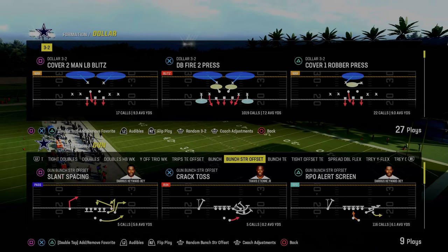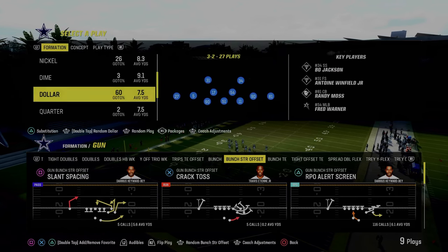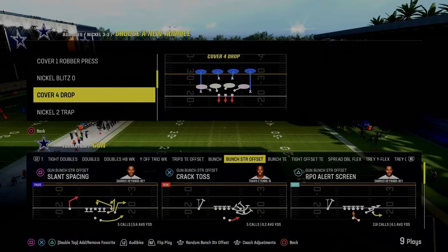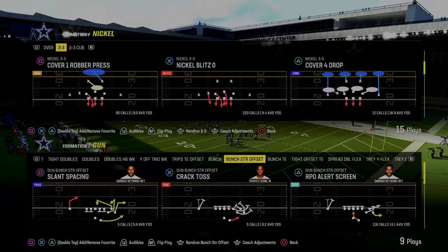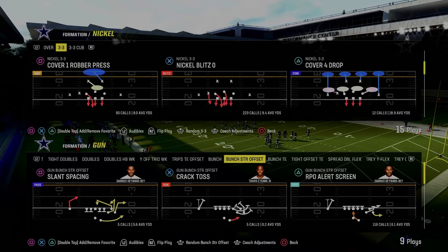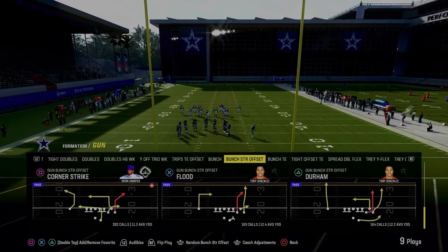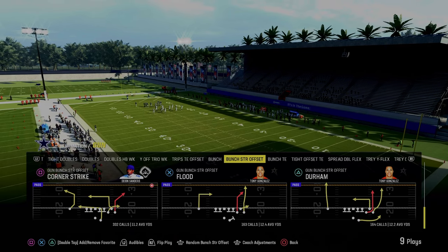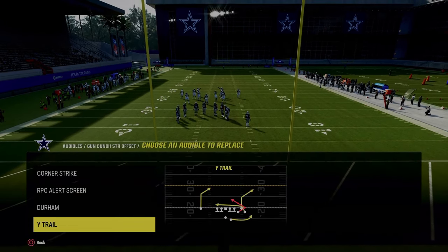The cool part about bunch strong offset is you can run this wide side or short side — it has setups for really everything. We're going to primarily focus on this as a wide side offensive scheme because it gives you capabilities to run some of the better plays in the formation. The main play we're going to come out in every single time is Flood, because it's a one-play touchdown against cover two short side.